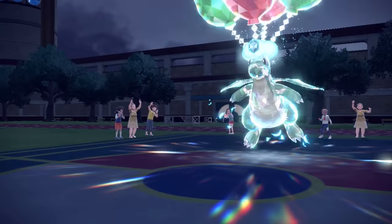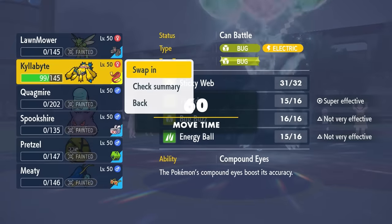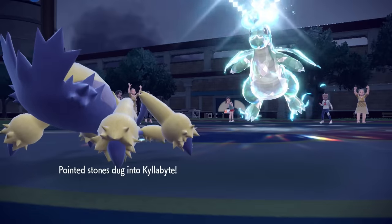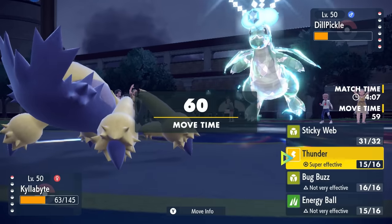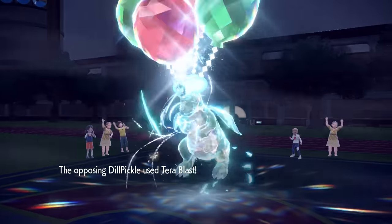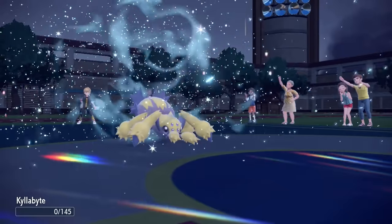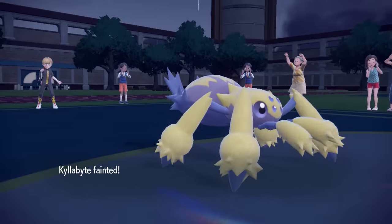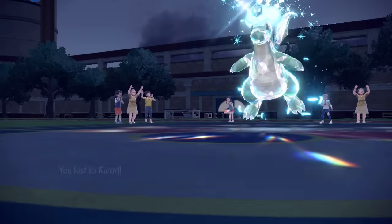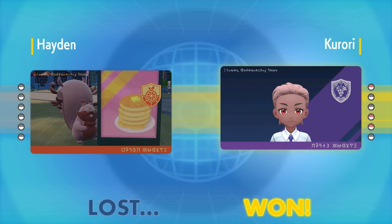It would be cool if Scyther had Quick Attack with a Technician boost, but it doesn't. I give the opponent the satisfaction of cleaning me out — I almost had them with Sandaconda, but they made a nice sequence of plays and Dragonite did a full reverse sweep. Another Tera Blast finishes things off. I thought it was fun to at least see Sandaconda doing Shed Skin stuff and being scary, but that late-game curveball got me. Thanks for watching — leave a like if you enjoyed, and I'll catch you next time!